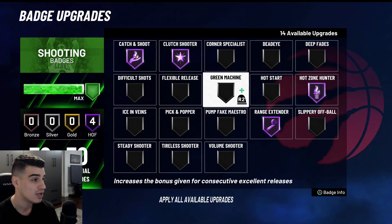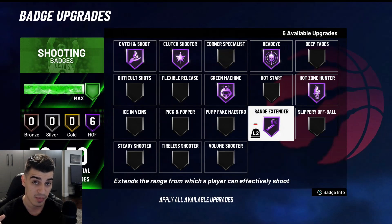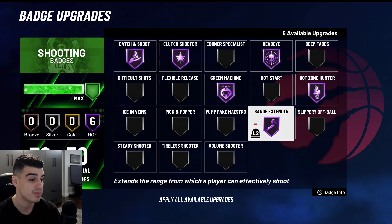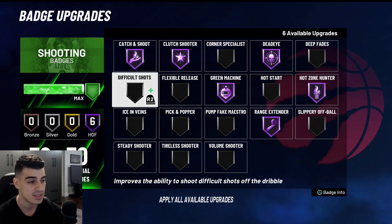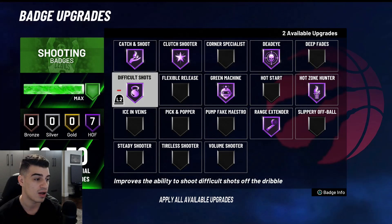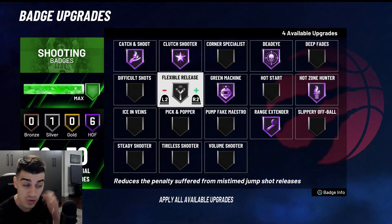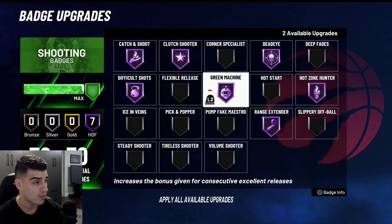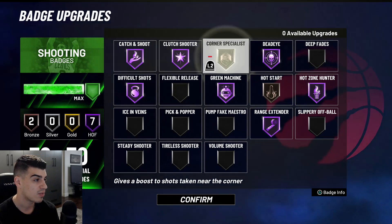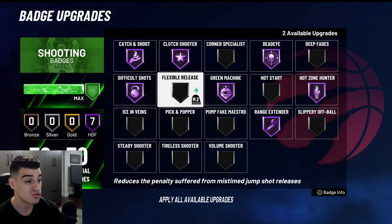You need Hot Zone Hunter and Range Extender. These four badges — along with Dead Eye and Green Machine — are the ones I'd be rocking most for 3v3 Park and Pro-Am. I'll give you a ranking chart in a moment. Dead Eye you don't really need on Hall of Fame, but I use it because I take a lot of contested shots. Difficult Shots is also good on Hall of Fame. If you're having trouble timing your jump shot, use Flexible Release on Silver or Gold — it will help you out a lot if you play on high latency or can't green your jump shot.